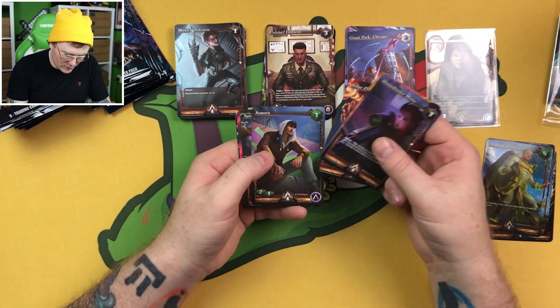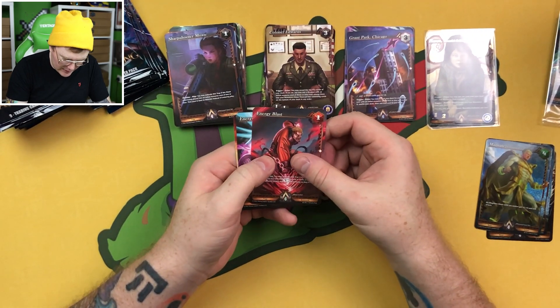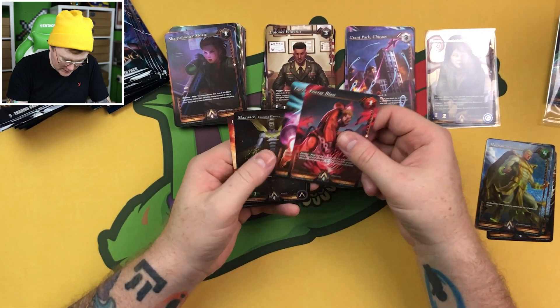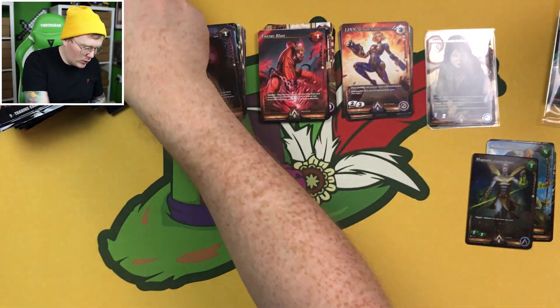Sharpshooter Moxie, Sinister Assistant, Solar Flare, Sonoro, Spiritual Defense common. Then we've got an Energy Blast uncommon, Energy Shield uncommon, Magnate Cunning Player foil common, and Lynn the Nanite Warrior.